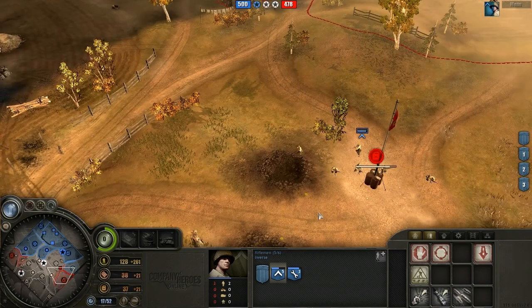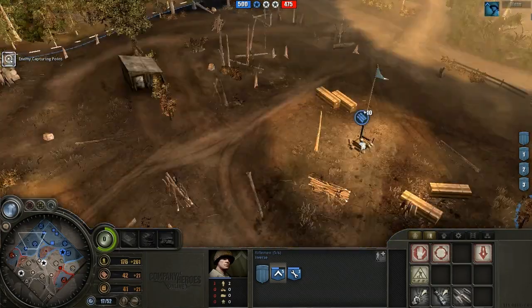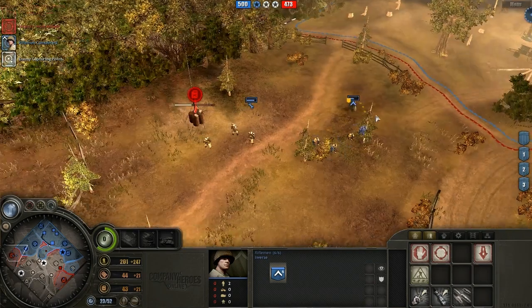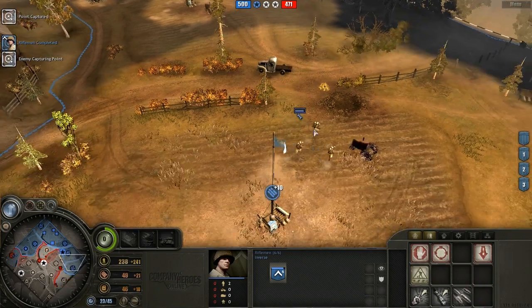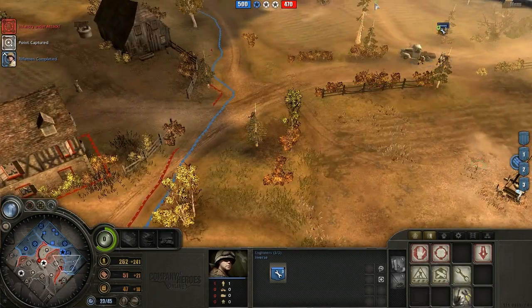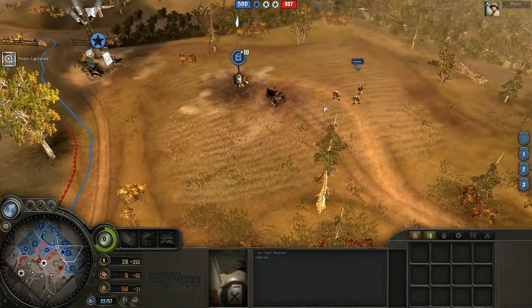Right now I'm just trying to deny his fuel, because when he sees me going BARs, he's going to try to go tier 3 as fast as possible. Other counters to Pio spam — I used to love going fast M8, however the problem with that is if your opponent doesn't see BARs, it's pretty easy for them to get tier 2 and a pack out before your M8 hits the field and negate that M8, which is a serious problem if you invested all that fuel and manpower in tech, wasted time, and then have your first squad killed instantly by a pack.